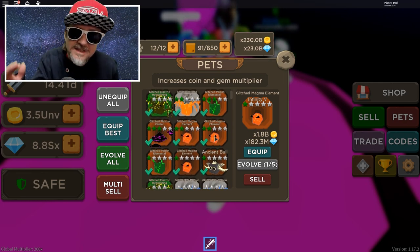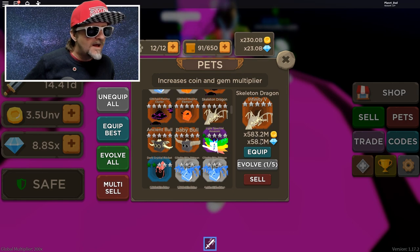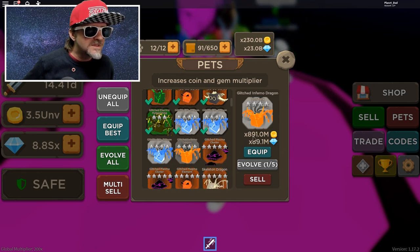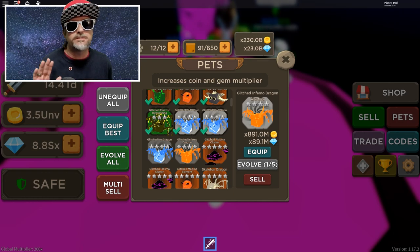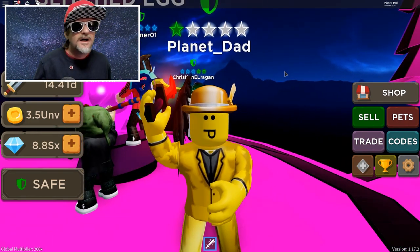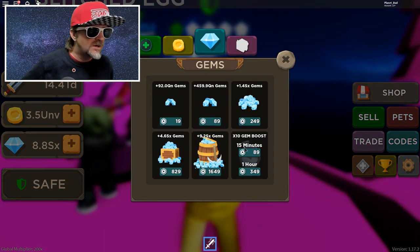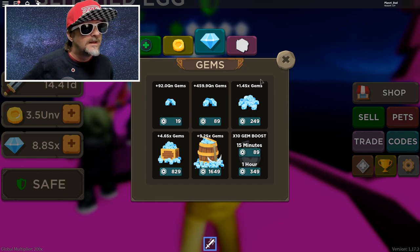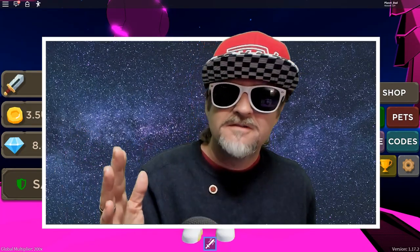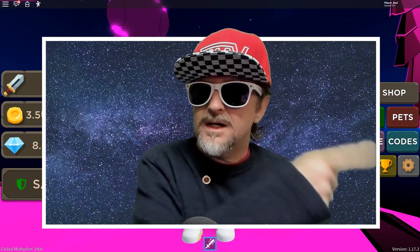One of my ancient bulls actually makes the list - that's crazy, it's from the last island. You don't always need the very top island pets: I've got skeletal dragons and baby bulls with multipliers like times 583 million - almost as good as a four-star vortex, but way cheaper. Alright, this has been a lot of fun. I like the new spin wheel - there's a boost on it like the 10x gem boost, which is really nice. I'm going to sign out now and keep grinding. Go to my profile page planet underscore dad, follow me into games, and I'll see you in the next video. Peace.